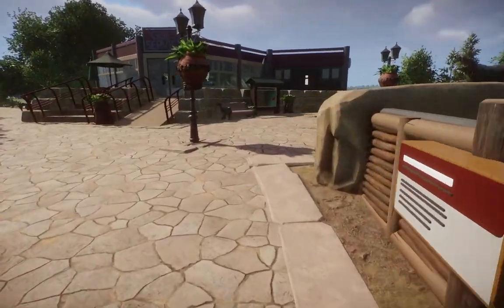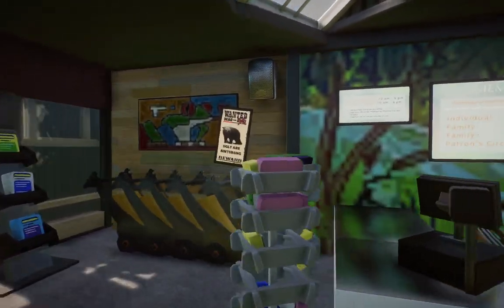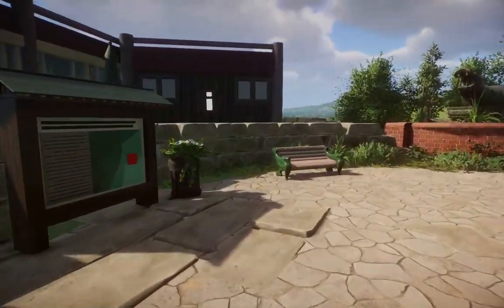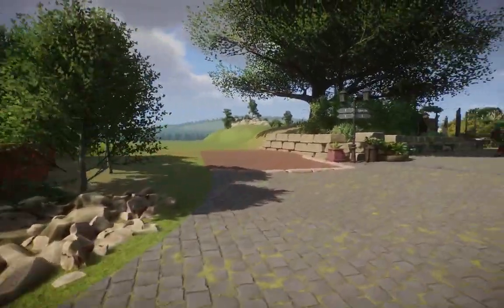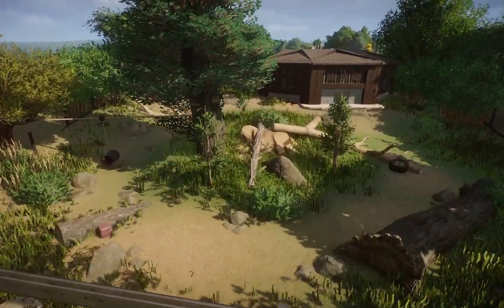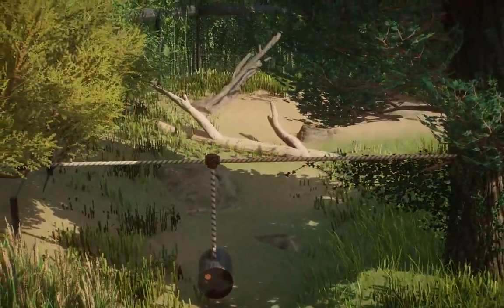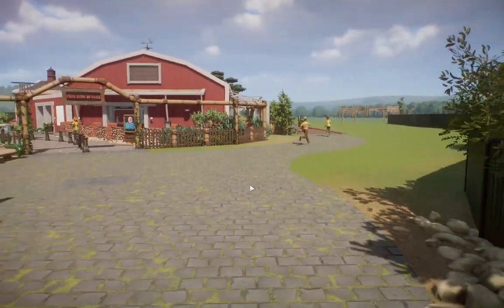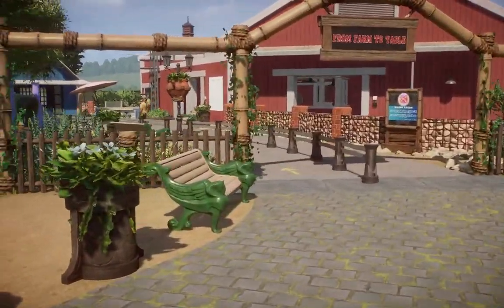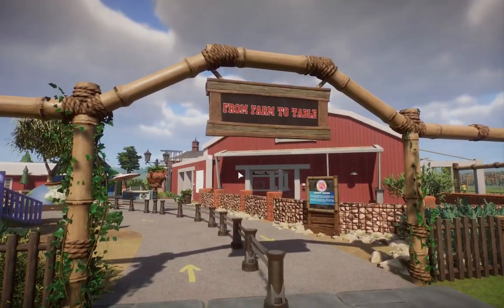We haven't really done much with guest services yet. I added a little poster over there to hark back to our old binturong days — I do want to add the binturong sometime soon. Continuing through here we have the children's zoo coming up, so we can walk past our little red foxes. I also have this little aviary; I'm not sure what's going to go in here, probably a raven or something. I definitely want to help Nick out with getting some more bird crops in here.